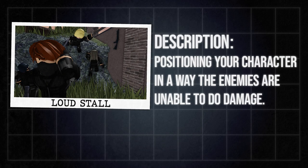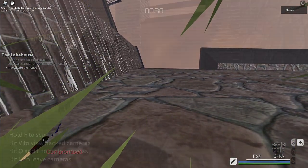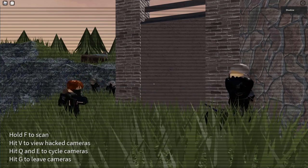Starting off with Loud Stall. Loud stalls can only be used in loud. The easiest way to stall enemies in loud is to find a wall, prone, then clip your head into the wall. This will make enemies lock on you. However, they won't be able to shoot you.